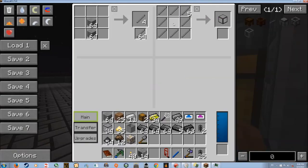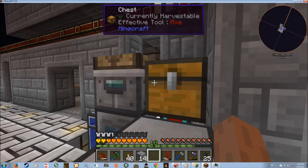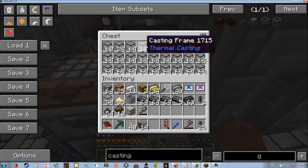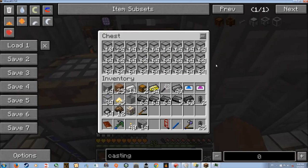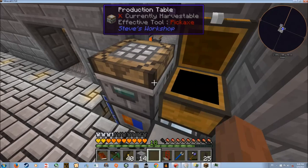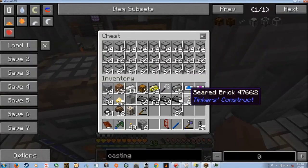I also made this one pull the stone tool rods from that chest as well. So they both put items there, but this one also imports from there and then exports the casting frame. But once you get to having no open slots that aren't casting frames, it can't do any more operations because it can't put the stone tool rods in. I have full speed upgrades for both the crafting and moving it over to the chest.